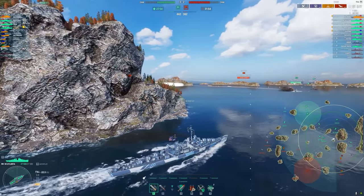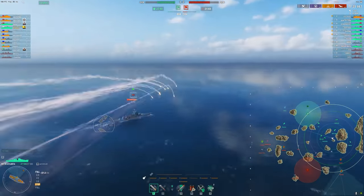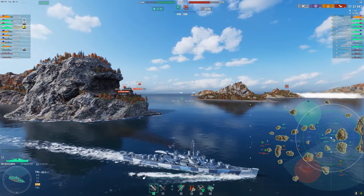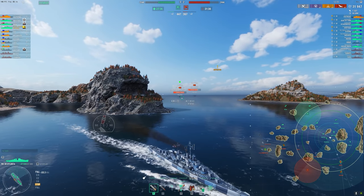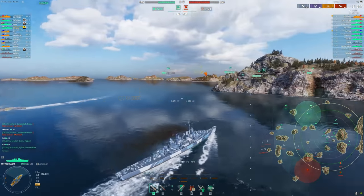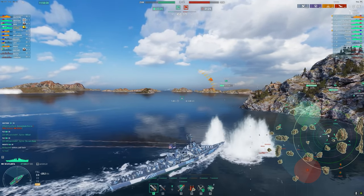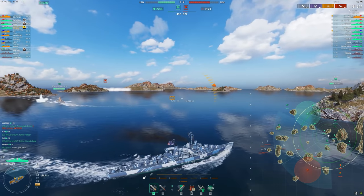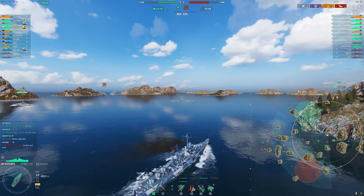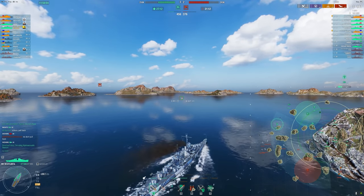We know that their team is strong on the other side, so that's where we're going — we're just trying to stop them from pushing into our cap. The best thing for an Atlanta player is to make sure you're supporting your team from a safe spot. The biggest mistake I see people make with light cruisers is they play too aggressively off the start.